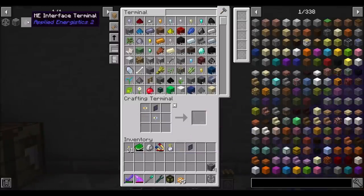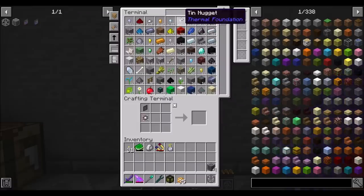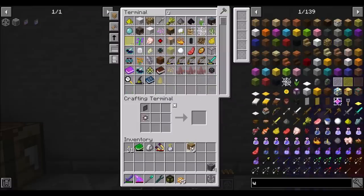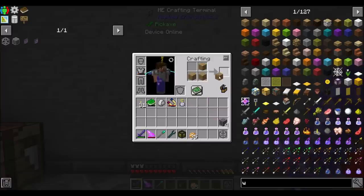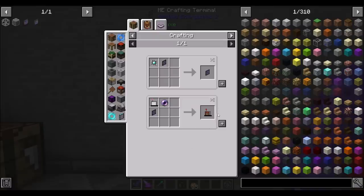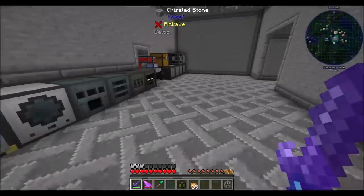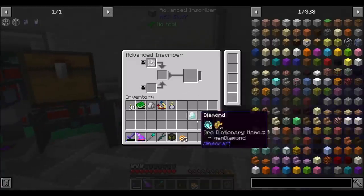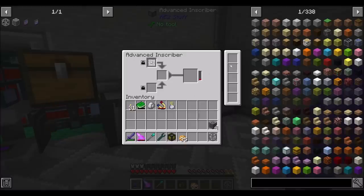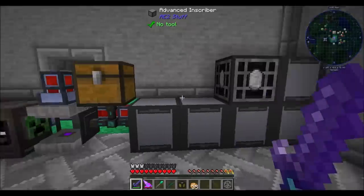So there's your ME terminal. We're going to get that to a pattern terminal, which needs a crafting terminal, which just needs a crafting table. And then you can do a pattern terminal, which is going to need a diamond. I got to get some speed upgrades in these inscribers too. And I'm going to move them to the basement and automate them — there's a lot of things we got to do.